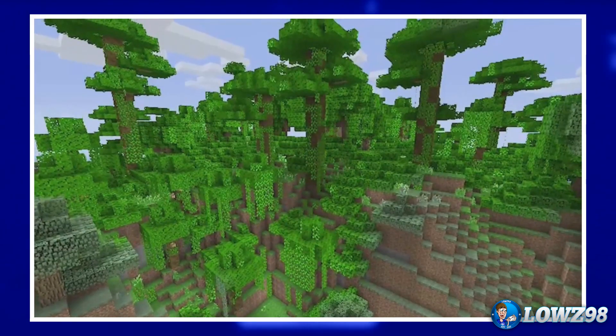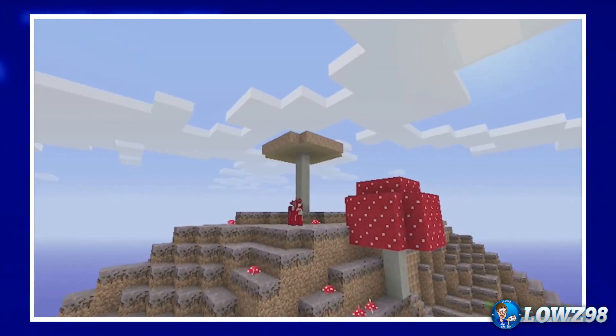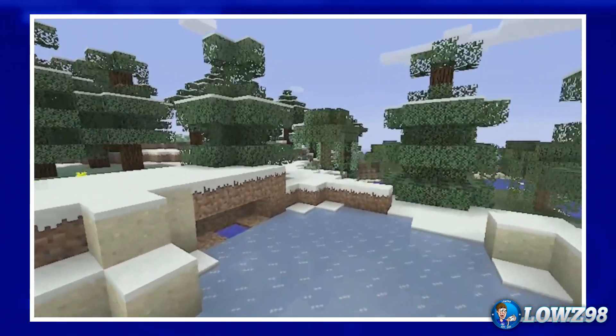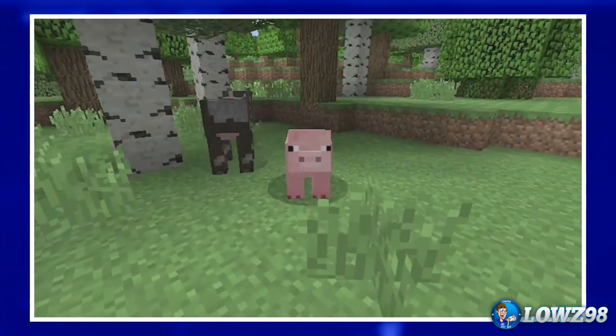So first up here we have a nice view of Minecraft — you can see a few jagged edges, which is just the way the Vita processes things. We've got the mushroom biome and the snow biome looking really good. I'm not too impressed with the quality of the trailer; I think the actual game itself will look a lot better. Obviously you've got the pig and the cow there.